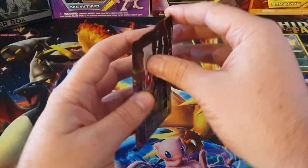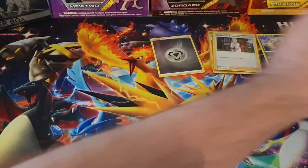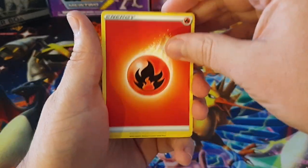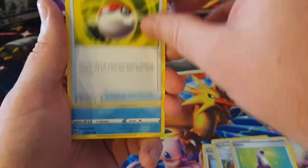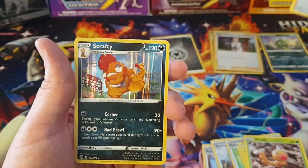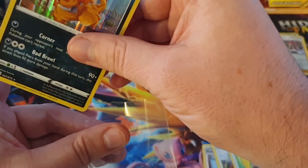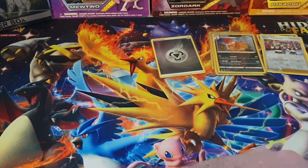Let's get into the final pack for this Turfield Gym Pin Collection box. Can we get an Ultra Rare? We have a Fire Energy, Pokemon Center Lady, Turfield Stadium, Hop, Potion, Pokeball, Carvana, Ekans, Weedle, a Team Yell Grunt Reverse, and the final card is a Scrafty Holographic. So no Ultra Rares from that pin box - not surprising really when you only get three booster packs. Let's hope that the other two have some better pulls.